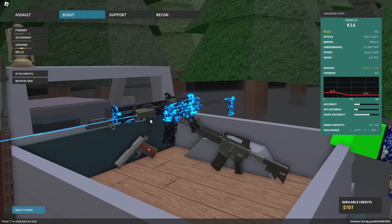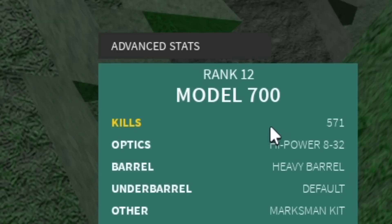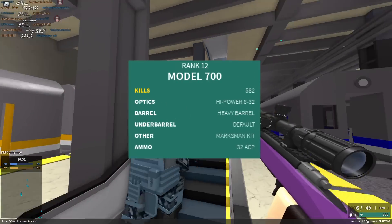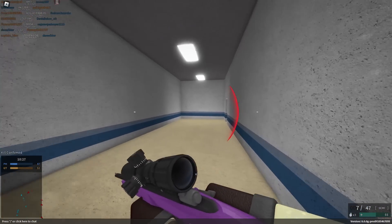It turns out I really like the Model 700 — specifically with these attachments right here — because honestly, I just can't get enough of the 32 ACP conversion. So if you don't know, the 32 ACP conversion is basically a miniature version of the Steyr Scout. And if you don't know what the Steyr Scout is, it is basically a sniper that does no damage unless you headshot.